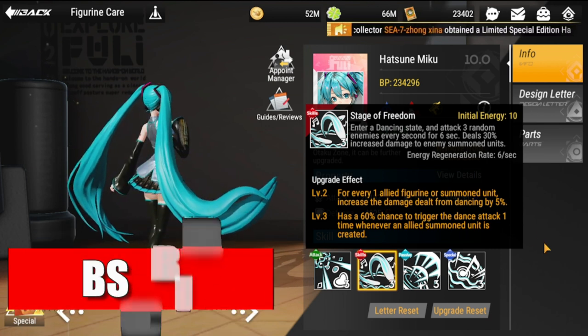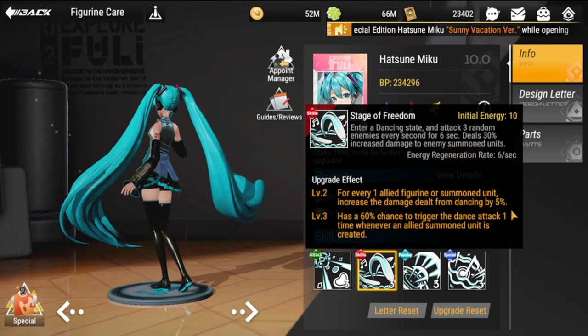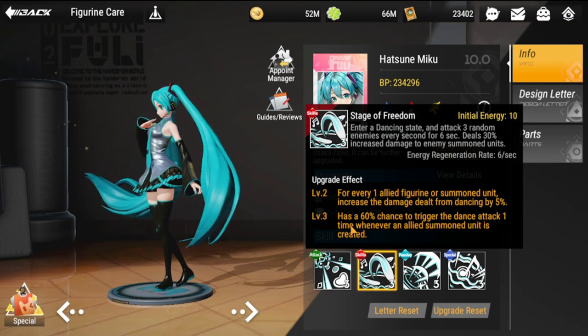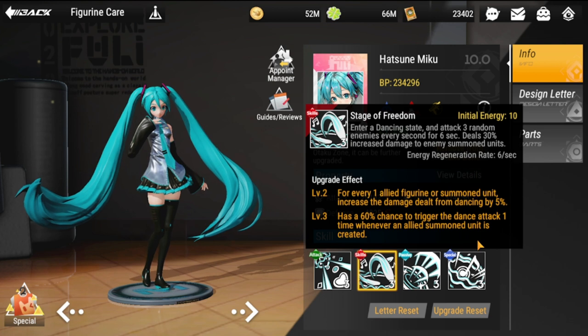Upgrade effects: at level two, for every one ally figurine or summoned unit, increase damage dealt from dancing by 5%. At level three, there's a 60% chance to trigger the dance attack one time whenever an allied summoned unit is created — giving Hatsune Miku multiple attacks with synergy for summoned units.